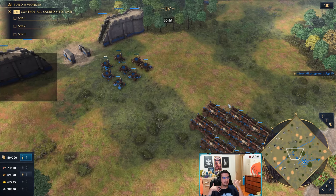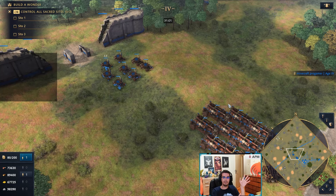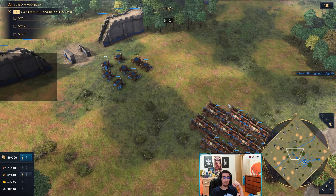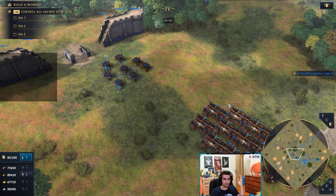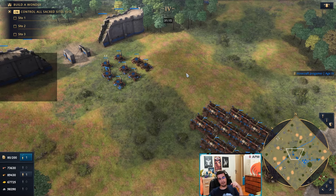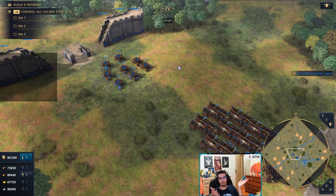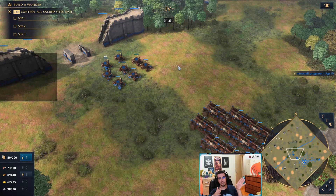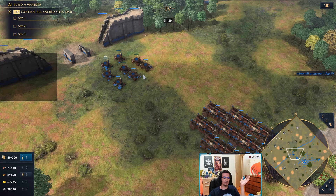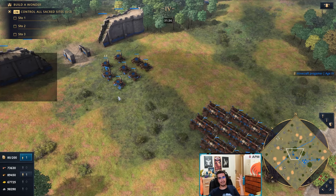There's always a back-and-forth and there is no single best comp. The best comp is the counter to your opponent's army — whatever they're making, you make a counter. That can be different every game. With 10 civs and soon 16, some civs have unique units you need to know how to deal with. But usually it's the rock-paper-scissors system: spearmen beat cavalry, cavalry beats archers, archers beat spearmen, with crossbows and men-at-arms adding extra layers.